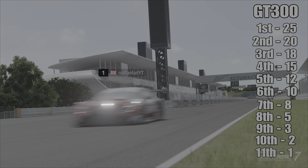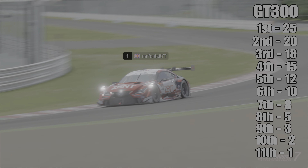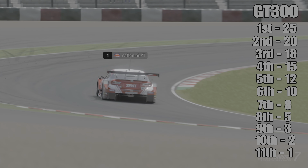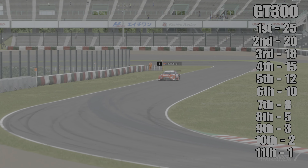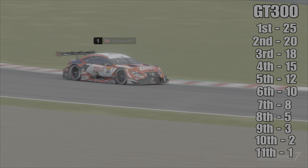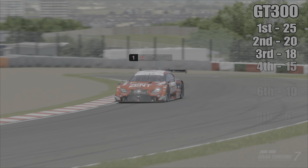And for the final category, the GT300 class - there are 11 cars so for 1st you're going to get 25 points, 2nd 20 points, 3rd 18 points, 4th 15 points, 5th 12 points, 6th 10 points, 7th 8 points, 8th 5 points, 9th 3 points, 10th 2 points, and 11th a single point.